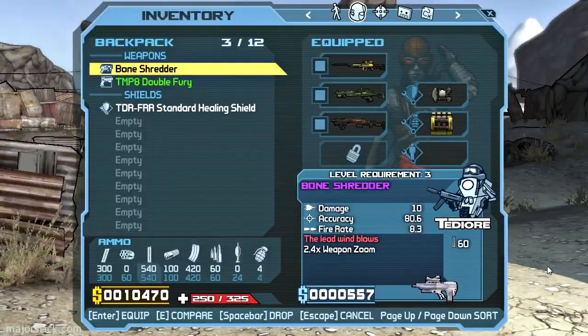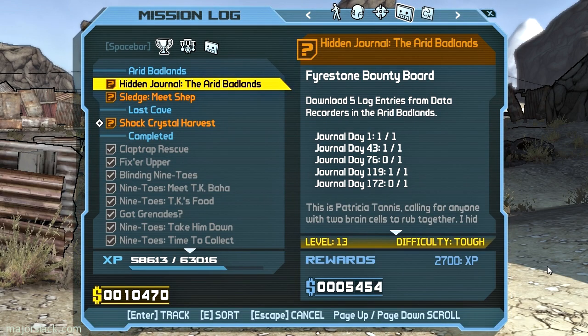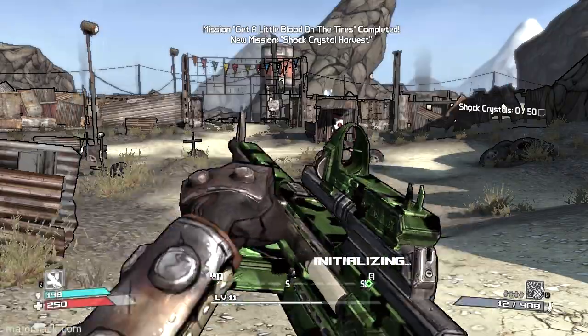Two missions in progress with a third coming up shortly. We were continuing from last time: 'Hidden Journal' — we have to collect two more journals. And this new one is simply to go meet Shep Sanders, our new mission dispenser. Let's go look him up now.